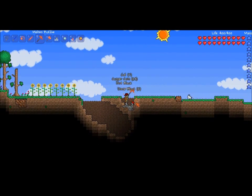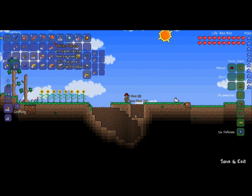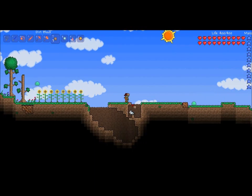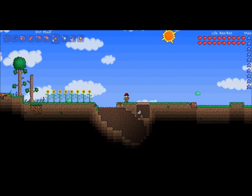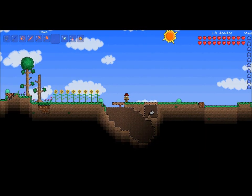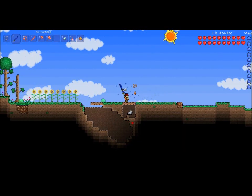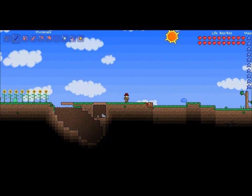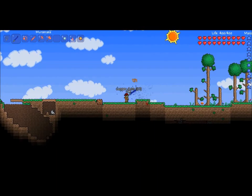Bunnies were a very good addition to the game. Random living creatures are always nice and happy, unless they're dead because a slime killed them — then they're not very happy. They're sad faces. I'm going to cage that bunny. I'm an evil person, I know. Duty calls? What does that even have to do with what I was just talking about?